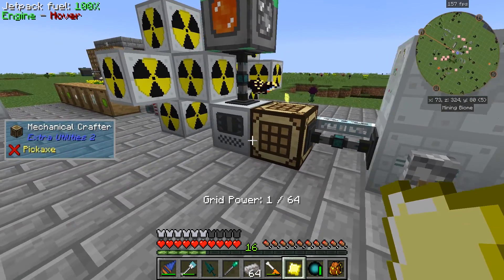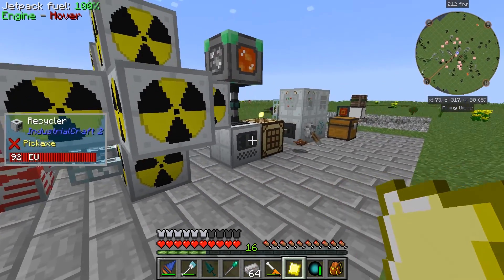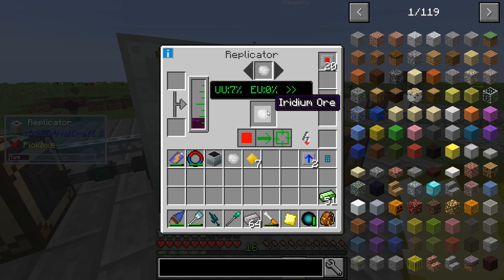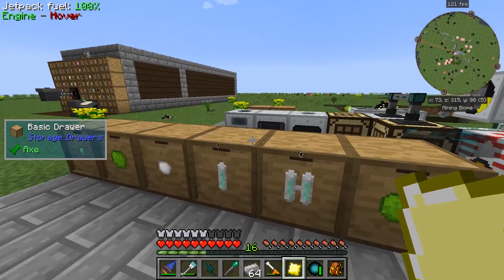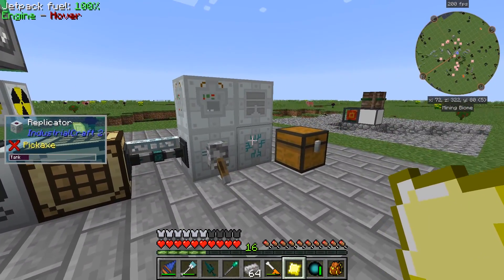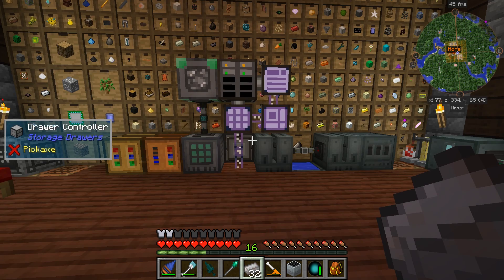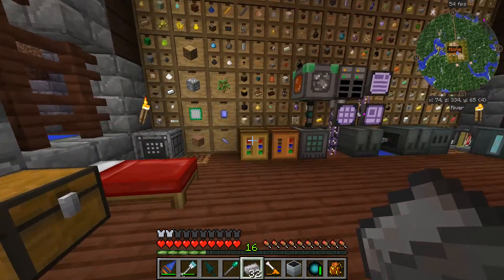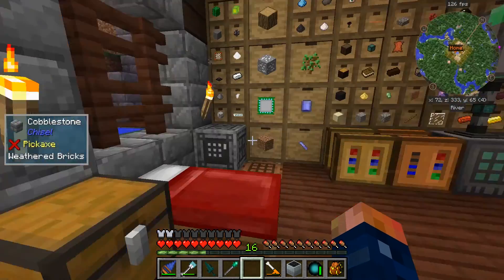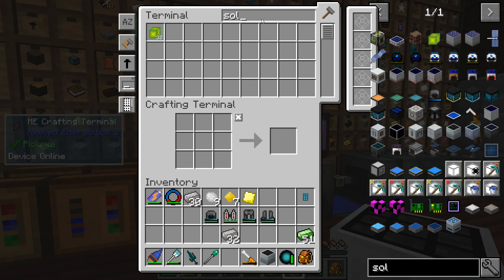This is not even connected to our system - it is, but it's not using the power for that. Oh, it used all the power there. Oh this is 40 million EU - I thought it was only 4 million, my bad. So after figuring out exactly what I needed to do, I realized this only generates 8 EU per tick. I didn't know that - I thought it was actually more than that. But the next tier should do like 32 then.